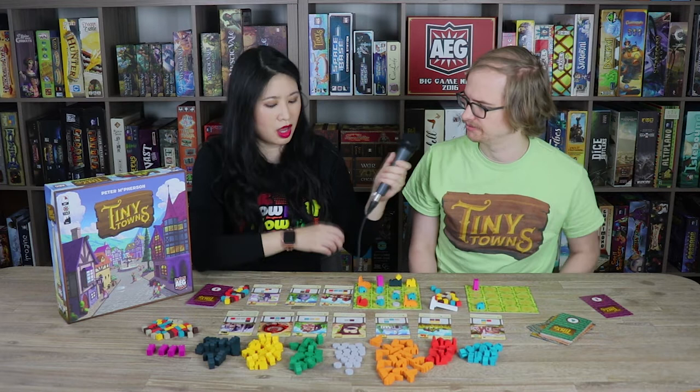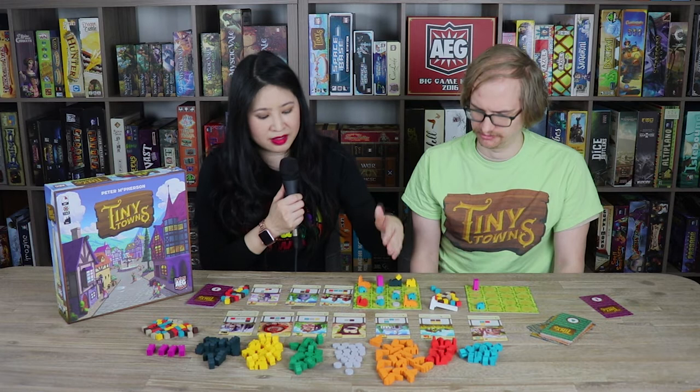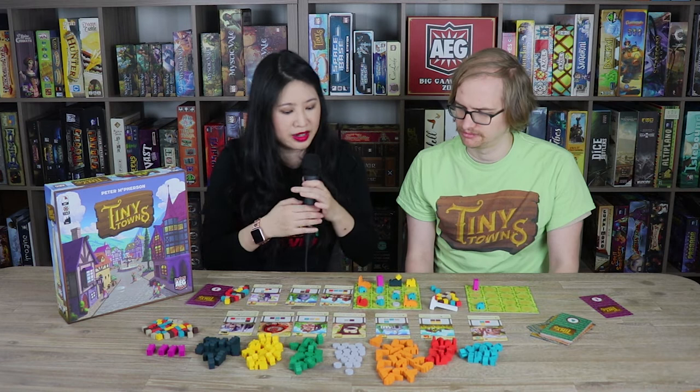Looking at this particular setup, the cottage is worth three points if it's fed — you need the farm to feed it. The well is worth one point next to every cottage. So there are a lot of combos depending on which buildings come out.